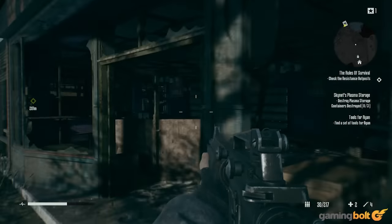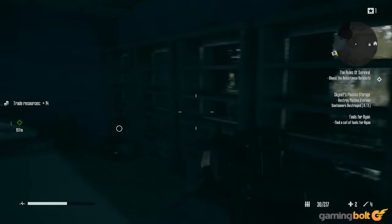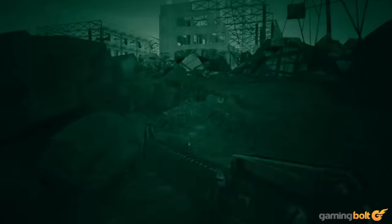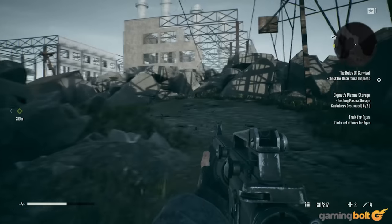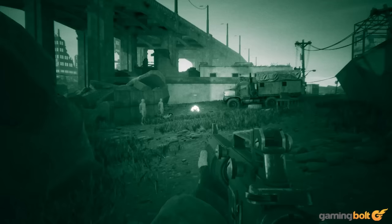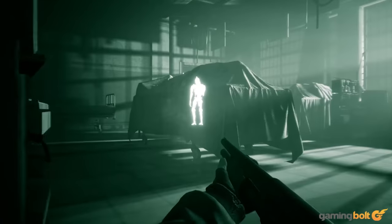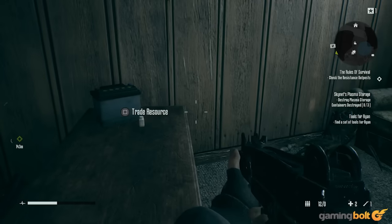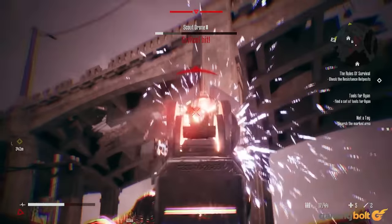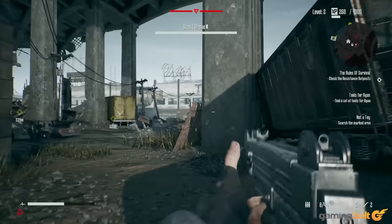Environments are huge, with lots of hidden secrets to find and sidequests to complete, so it's a good thing that exploring them is both engaging and fun. You'll probably spend a lot of your time moving slowly, toggling the visor that lets you see machines through walls to make sure you're not about to be attacked. None of what Resistance's exploration offers is new — you can blow up damaged walls, crawl through vents, and use found items as crafting materials — but all of it works well enough, and each level is designed in ways that make you want to explore, even if it means backtracking.